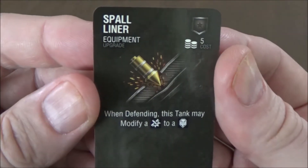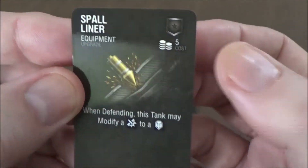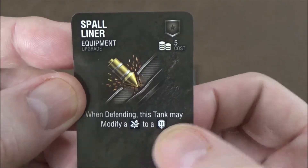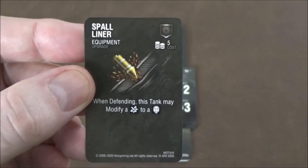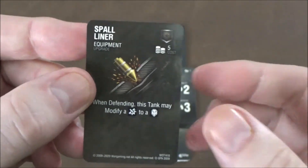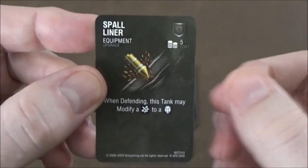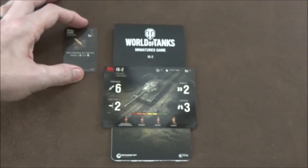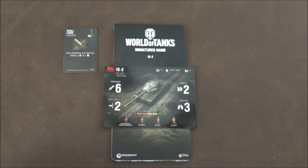For our equipment cards, we have the spall liner for 5 points. When defending, it allows you to modify a success into a crit — taking one of your successful blocks and turning it into a crit — and then you can choose whether to block a normal hit or a crit with it. A little expensive points-wise, but can pay off especially on a tank with such high hull value.